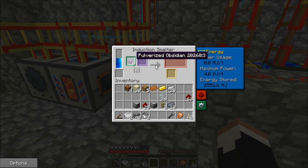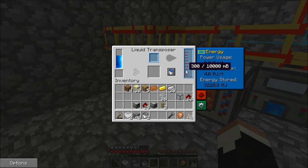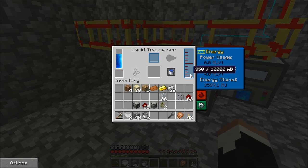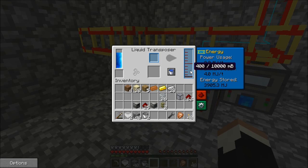We're going to throw the pulverized obsidian and the lead in the induction smelter. After a fairly long wait, it's going to get us some hardened glass. And over here, you can see our magma crucible is transporting all of its liquid into the liquid transposer. The liquid in here is actually molten redstone. One piece of redstone gives you 50 millibuckets of molten redstone, so it takes 20 pieces of redstone to get one bucket of molten redstone.